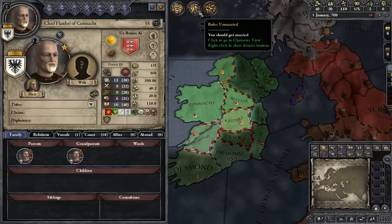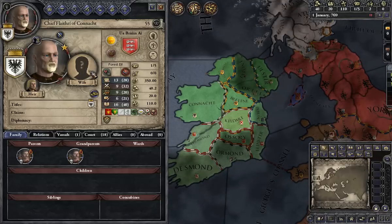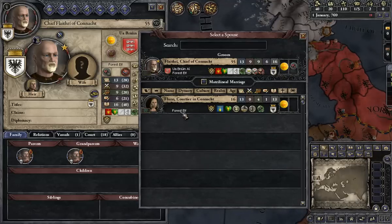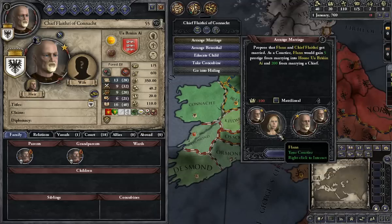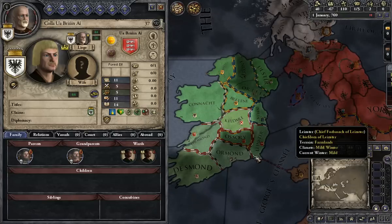I am unmarried and my heir is my cousin. I'm still the Flathry of O'Bryan — I didn't change my dynasty name. There's a rank 4 politician forest elf. She's the only one available and I'm 55, so I have to marry her — I know I'm going to take a hit to prestige. My heir needs a wife too. Of course he gets the Princess of Lombardy — that's really annoying. The religions have also changed. She's a rank 1 mage and the only one available. I'm sure I'm going to die soon.